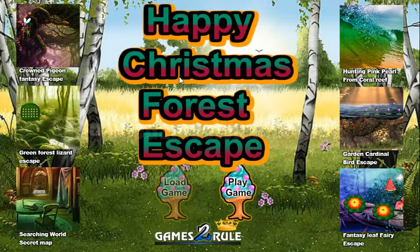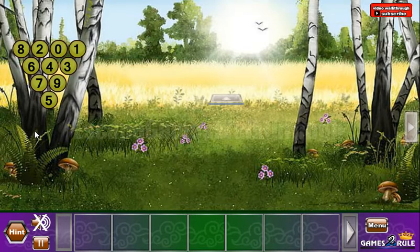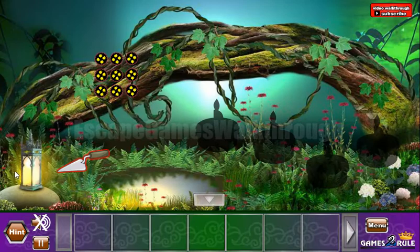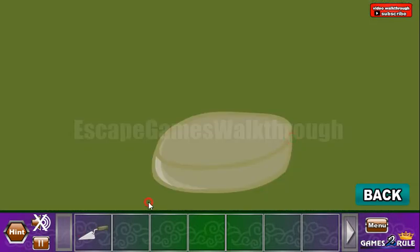We are playing Happy Christmas Forest Escape by Games to Rule. Let's begin and go to the left. Up there we can take the shovel, and we can use the shovel here on the stone.